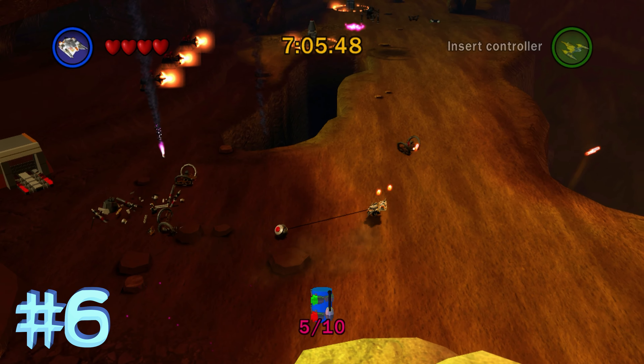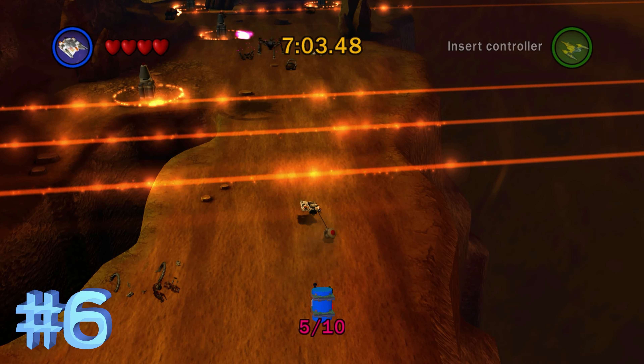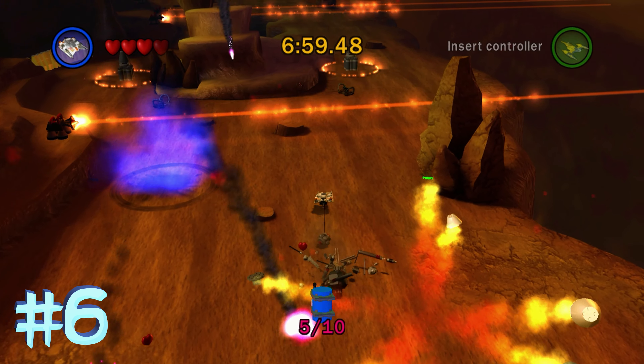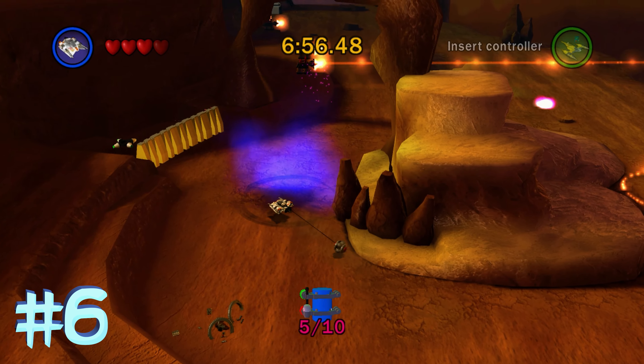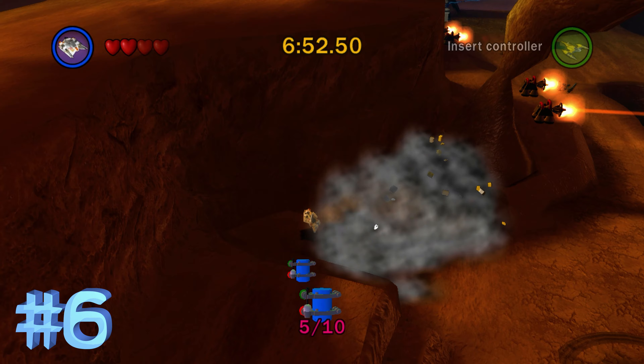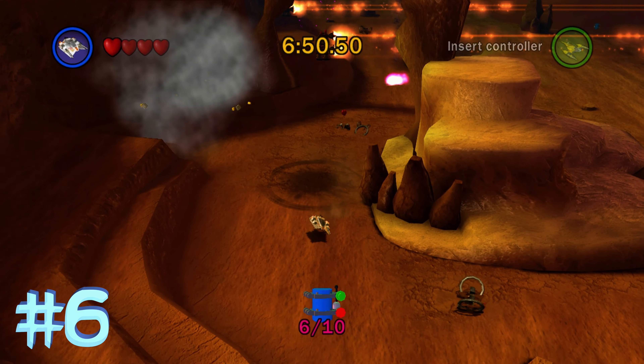Next up, we're actually going to need to use a Snowspeeder, or something that can tow these detonators over here. There's going to be a wall that you have to destroy with the detonator, so just make sure it doesn't run into any enemies on the ground — it's always kind of annoying with this level. Blow up that wall and inside will be Blue Minikit number 6.